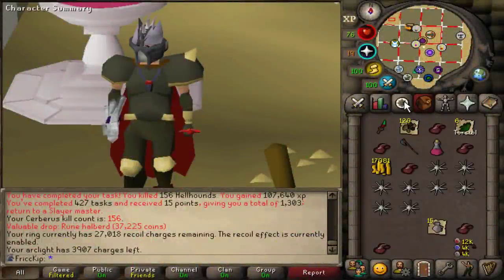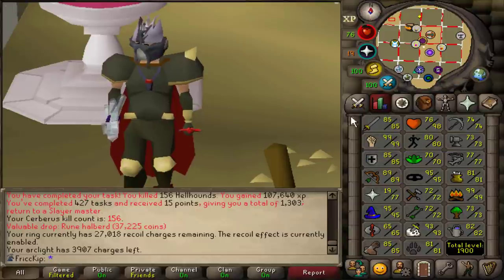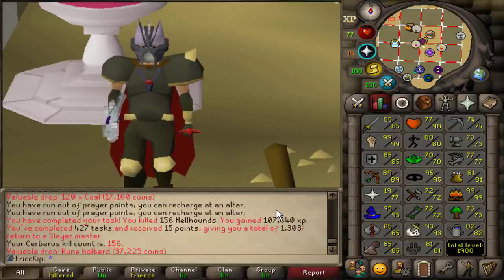Hey, how's it going? Welcome back to another episode of the Duo Group Iron Man. Last video, we continued training Slayer, we got to level 93, which unlocks Thermy, and we got and completed the first Cerb task on the account with no crystals.